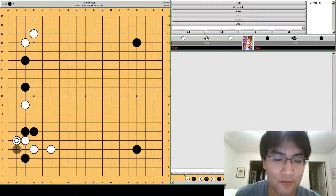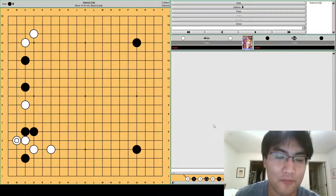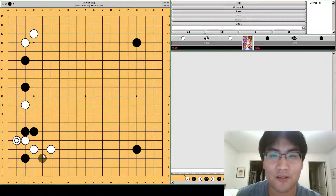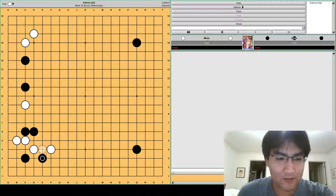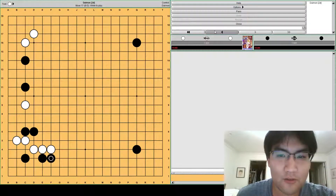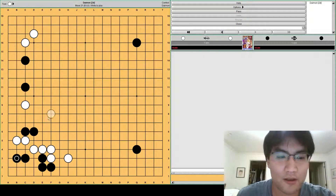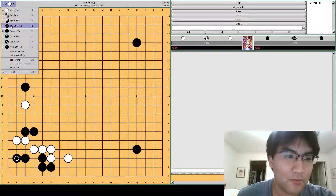I don't know this corner well with e2, but I've since researched it pretty well. So actually black should play here, and after white connects, black has a couple options. Black can either push at f3 or play at f2. Either seems plausible — I think I would prefer f3 a little bit, but I'll go over the f2 variation first.